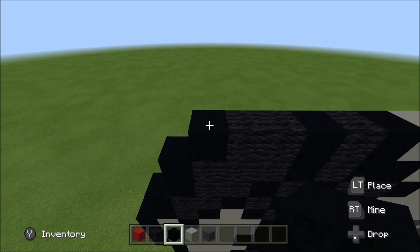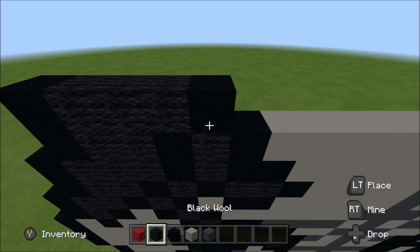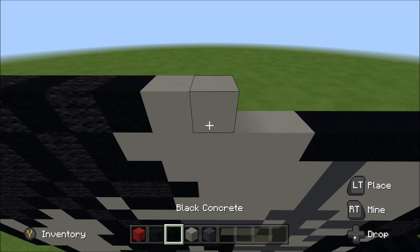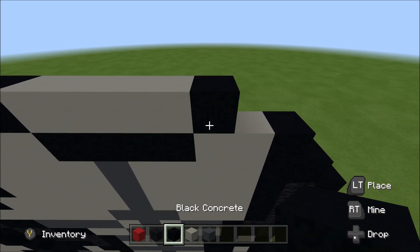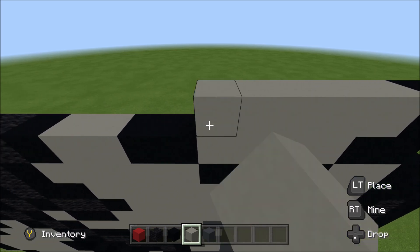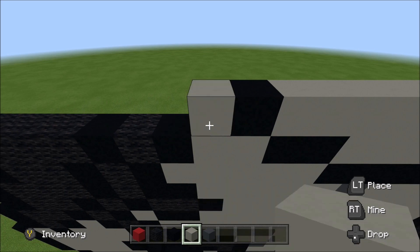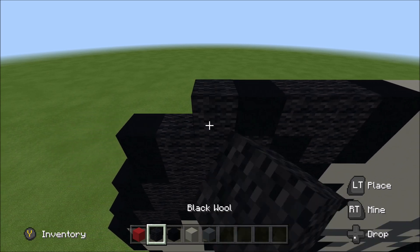Above this black block you just placed, build up with a black. To the left of it, add seven light gray: one, two, three, four, five, six, seven. And then a black, light gray, black, two wool, a black, wool, black. Move up. Move in one block from the left. Above this first block of wool here, build up with a black. To the right of it, add a black, two wool, two black, and then nine light gray: one, two, three, four, five, six, seven, eight, nine. And then a black.